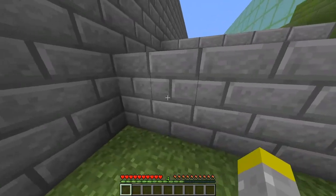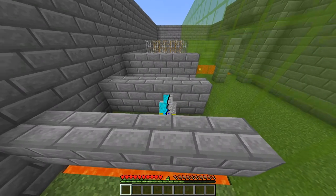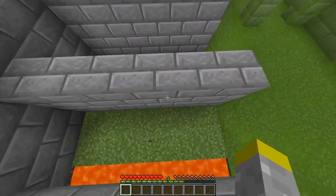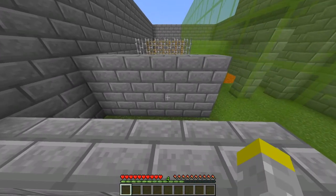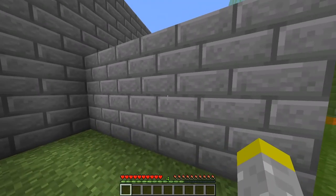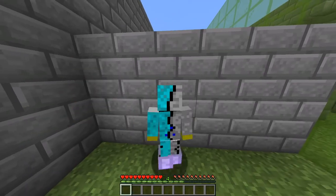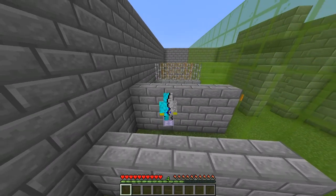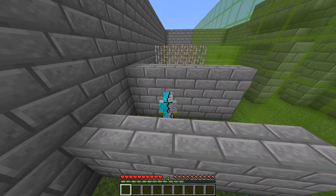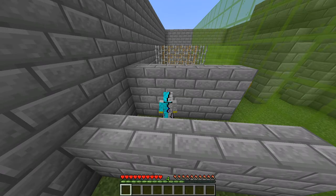Another thing you can do is climb. If you go up to a block and hold shift, you're able to climb up without actually jumping. You're basically pulling yourself up onto the wall. These two moves combined with a jump can also let you climb a three-block-high wall. If you climb and jump at the same time, you can jump-climb up the wall and then crane onto the edge and pull yourself all the way up.